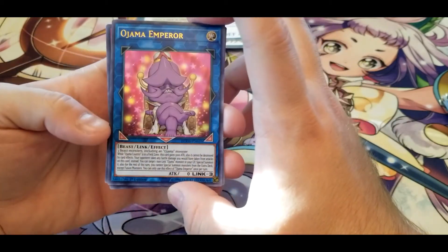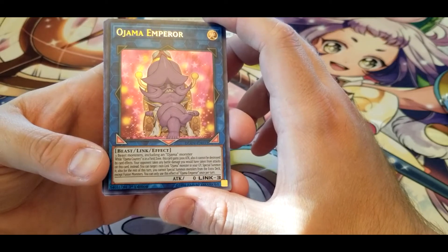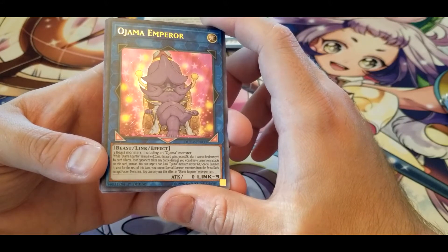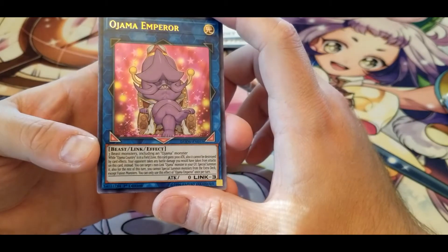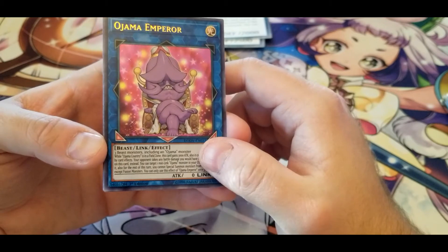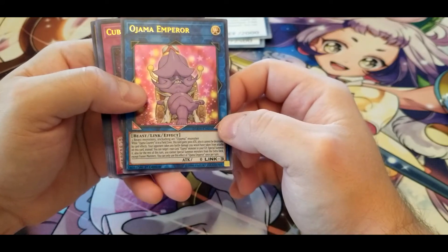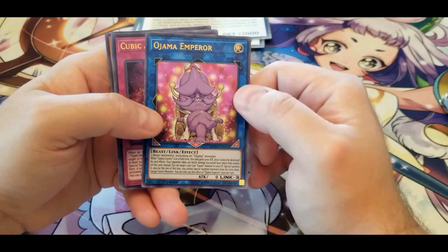Ojama Emperor — three Beasts including an Ojama. When Ojama Country is in the Field Zone, this card gains 3000 ATK and cannot be destroyed by card effects. Your opponent takes any battle damage you would take from attacks on this card instead. You can target one non-Link Ojama monster in your graveyard and Special Summon it, but for the rest of the turn you cannot Special Summon from the Extra Deck except Fusion Monsters. Overall this seems quite good — Ojamas are a swarm type and it's easy enough to get three of them on the field. I mean, I'm not saying Ojamas are good, but this seems like decent support for them.